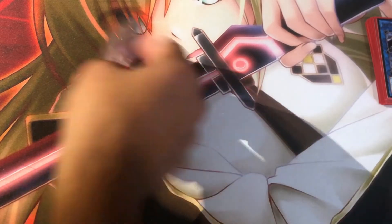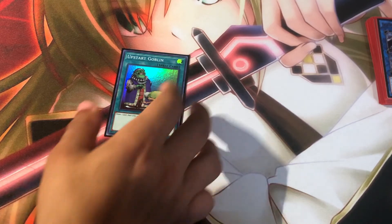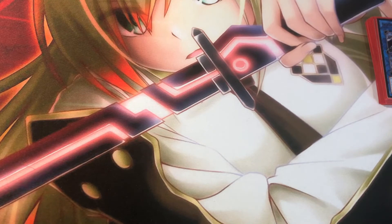I'm playing 1 ROTA — the card is another Ray. Upstart Goblin, because why not? It's a spell in grave and a draw card. When it says draw a card, you play it.